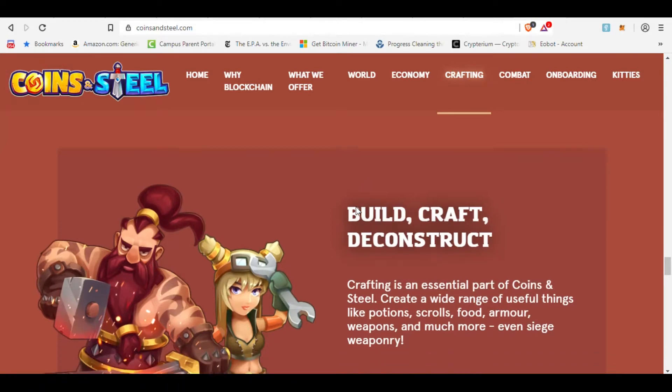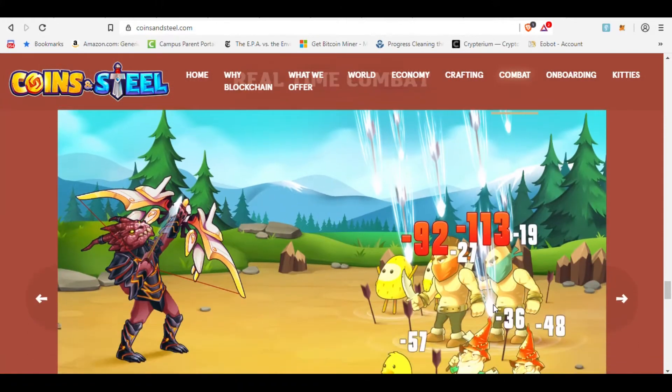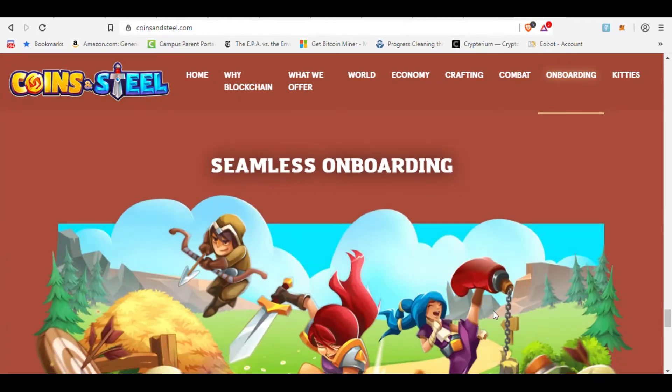You can build, craft, and deconstruct. Crafting is an essential part of Coins and Steel. Create a wide range of useful things like potions, scrolls, food, armor, weapons, and much more — even siege weaponry. A bunch of things you can craft and make, and sell them all on the marketplace in the game.